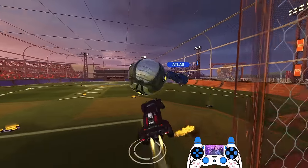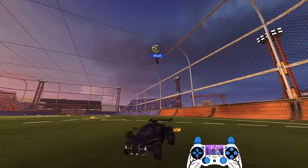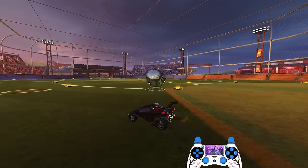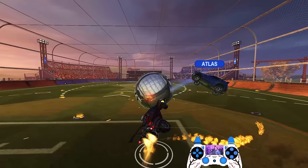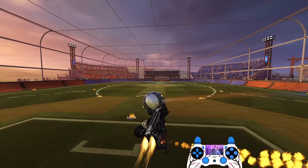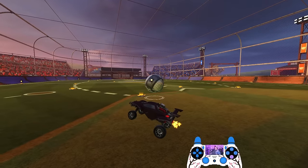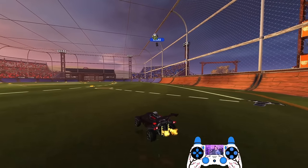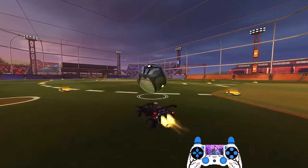Once I realize I've made the save, it's now a recovery game. If I don't recover quick enough, he's just going to land and play the ball back. So I focus on maintaining possession after the save as well as recovering faster than Atlas. I'm manipulating my flip through a side flip so I can land faster and beat him to this touch — because look how quick he's already recovered. If I take an extra second, I'm either demoed or he's recovering to save it. These things are very important because I like to score off of mistakes.